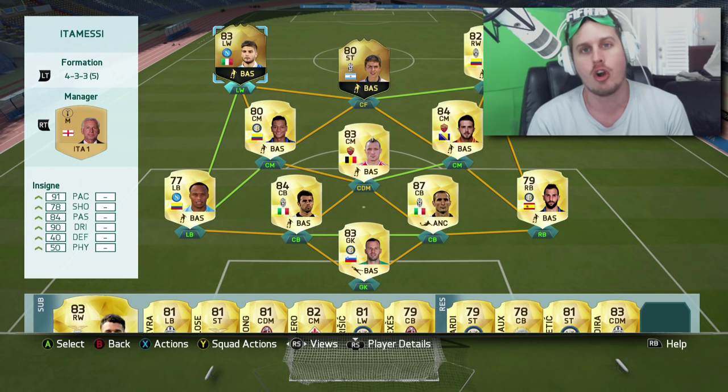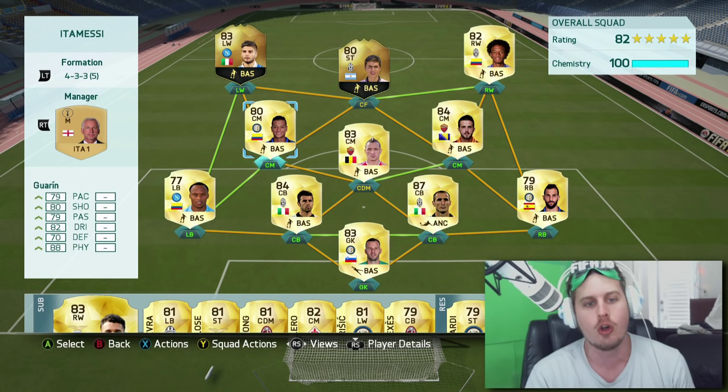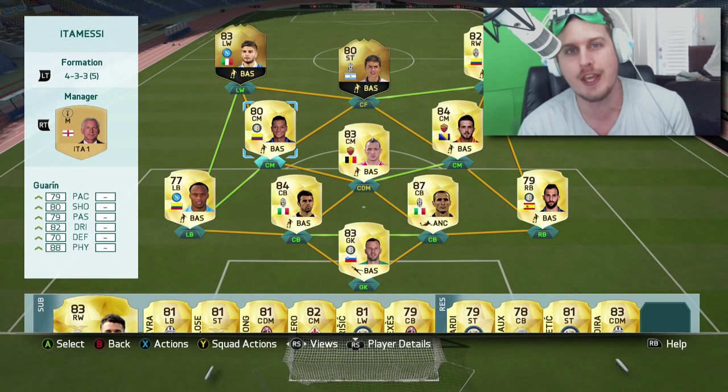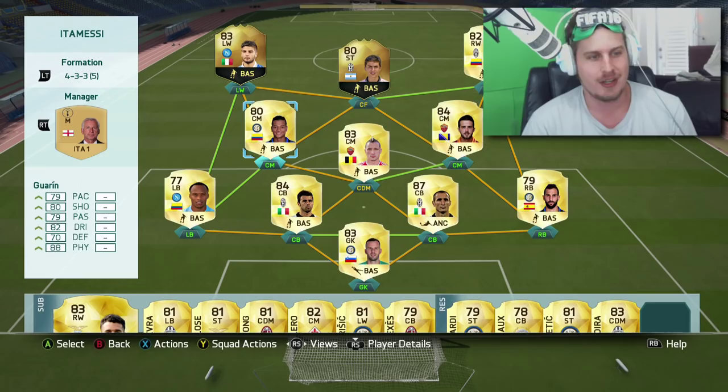He should stay forward and play more like a forward than an actual winger, which is sort of what he does in real life — he's a winger and also a midfielder. His regular card is actually a CAM. We've got some Serie A league mates in the squad: Cuadrado, Dybala, Nainggolan, Pjanic, and Guarin — maybe the best triple-threat midfielder combo in FIFA right now. Anyway boys, this is the squad, this is Insigne. Hit that like button and find my Instagram and Twitter links in the description below. Let's get into a match!